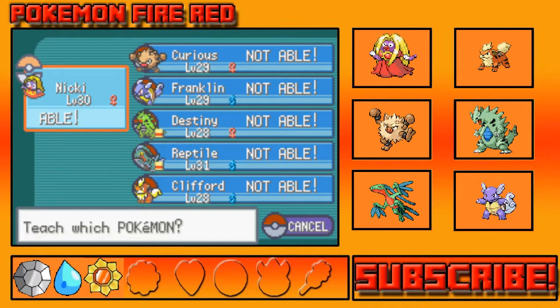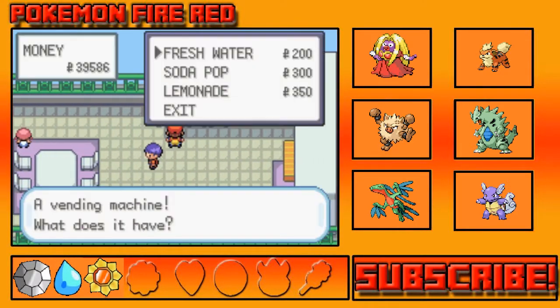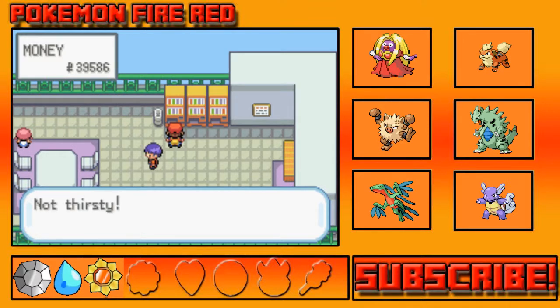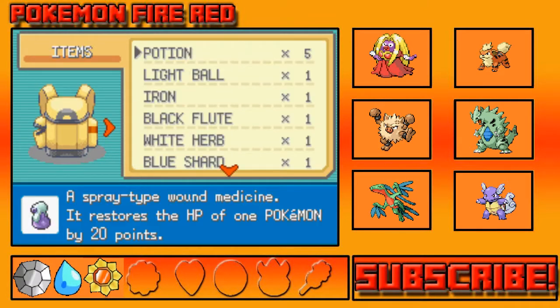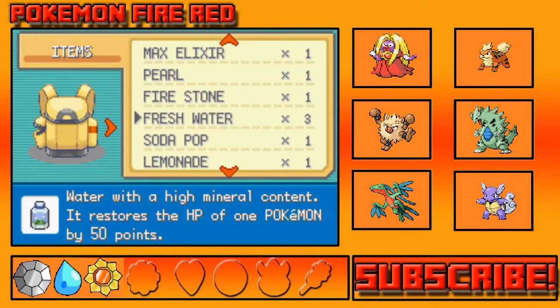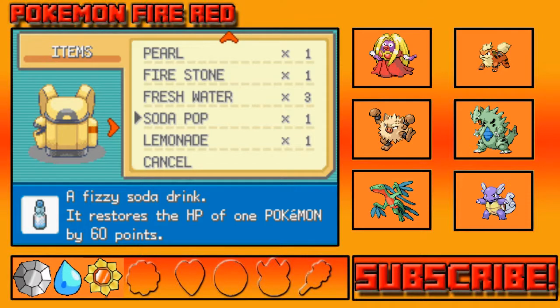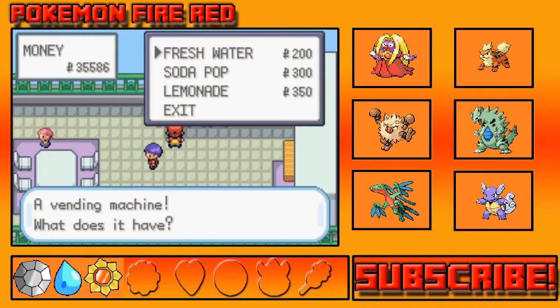Rock Tomb and Mist Ball — oh, Mist Ball's good! Can anyone learn it? Wait, Nikki can learn it — that's STAB! Okay, I'll consider teaching Nikki Mist Ball, or maybe give it to Mew. Let me check how much each healing item restores. U80, 60, 50 — okay, let's get a decent amount of these since they're cheaper than Super Potions. Let's get some Lemonades too.